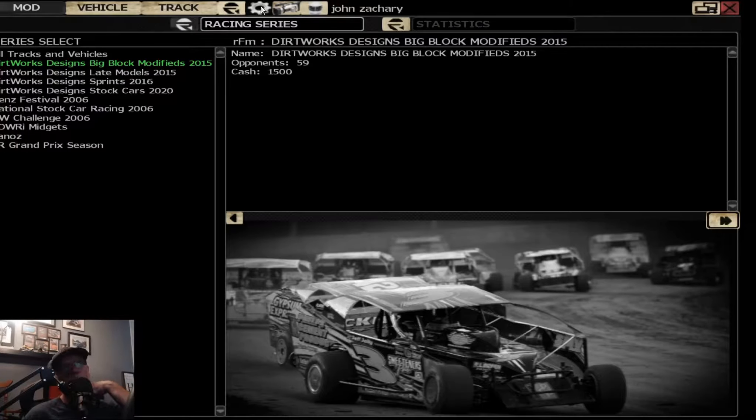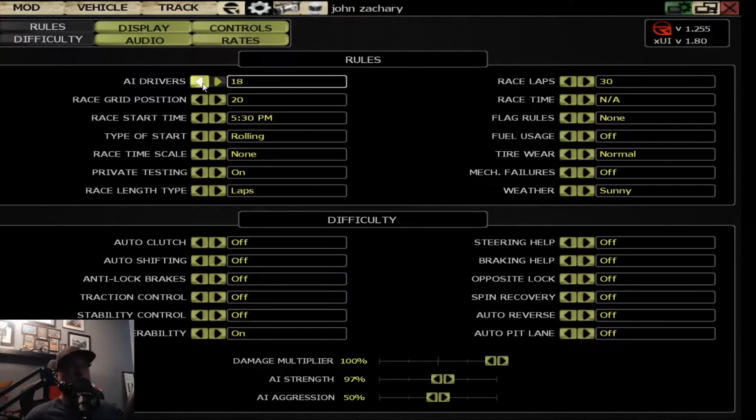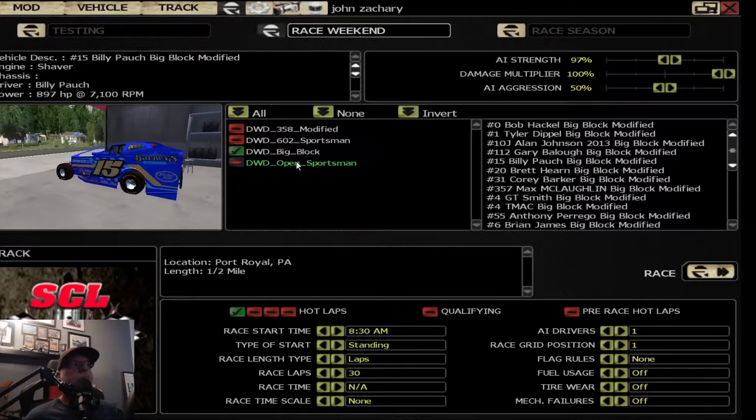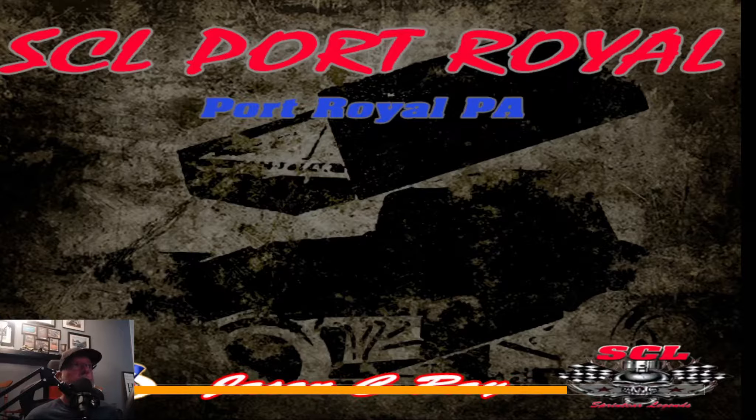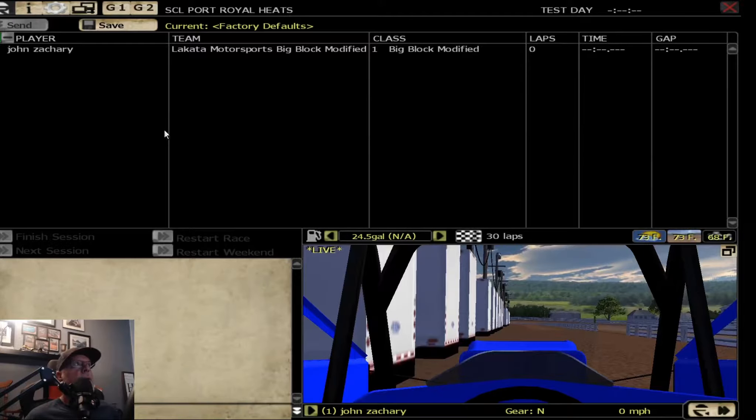Go to Settings up top here. This is important. One AI driver, grid position one, pull 8, 8:30 AM, standing start, none, private testing on. Labs — that doesn't matter. Over here, tire wear — make sure everything's off over here. No flags, that's off, and invulnerability off, because I run that on. So just the big block. I need to go up here to testing, go to test and tune. Then you go to the plus button over here, the green one, and you click on that.